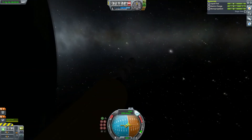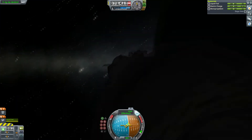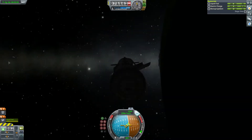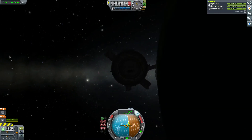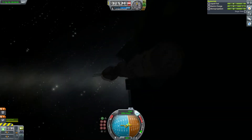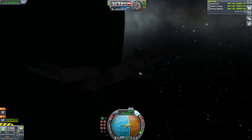So here's our second stage and I've got my solar panels set to hotkey 3, so those unfurl. We can't see anything because we're on the night side unfortunately, but there's our beautiful boy.